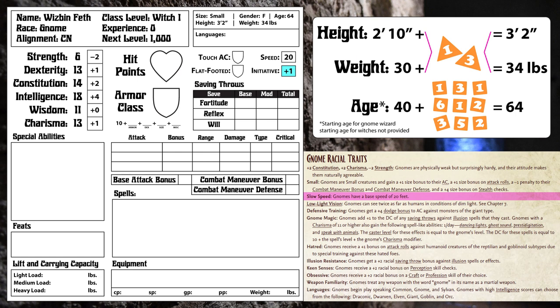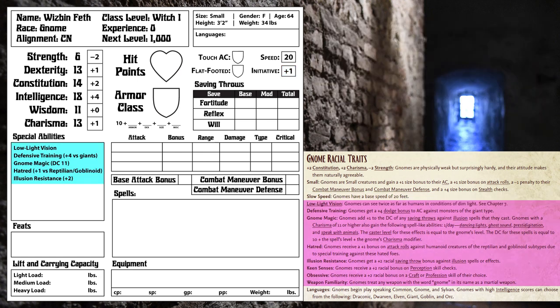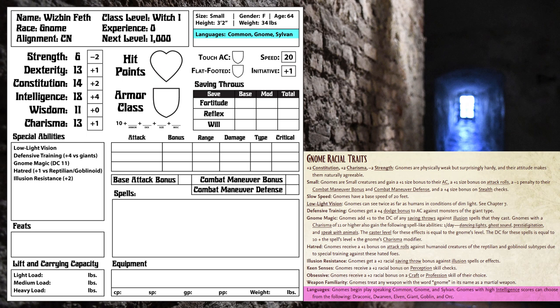Plus 1 to initiative from our Dexterity modifier. Being a Gnome also gives us low-light vision, a plus 4 bonus to armor class versus creatures with a giant subtype, several spell-like abilities usable once per day, a plus 1 bonus to the difficulty class of our illusion spells, a plus 1 bonus to attack rolls against humanoids with a reptilian or goblinoid subtype, and a plus 2 bonus to saves versus illusions. We also begin speaking Common, Gnome, and Sylvan, plus an additional number of languages equal to our Intelligence modifier.